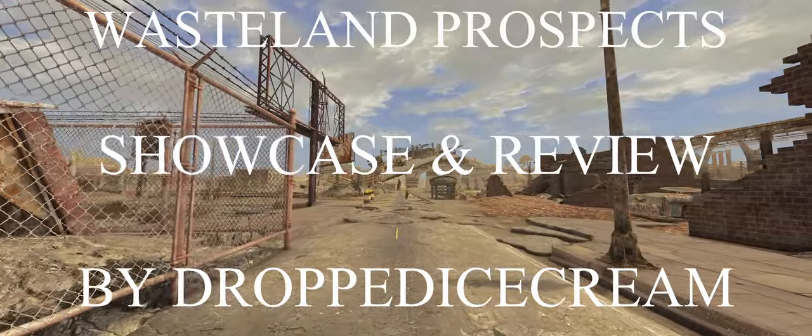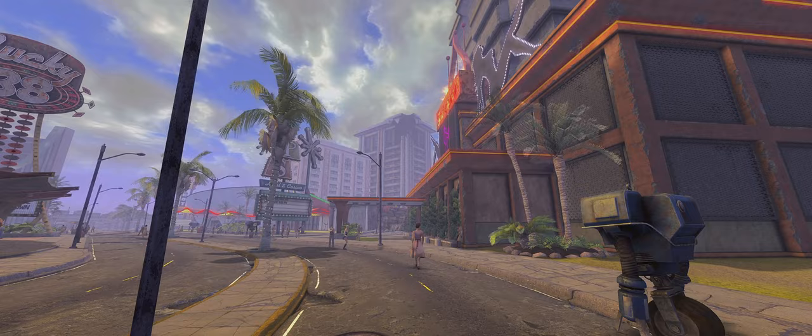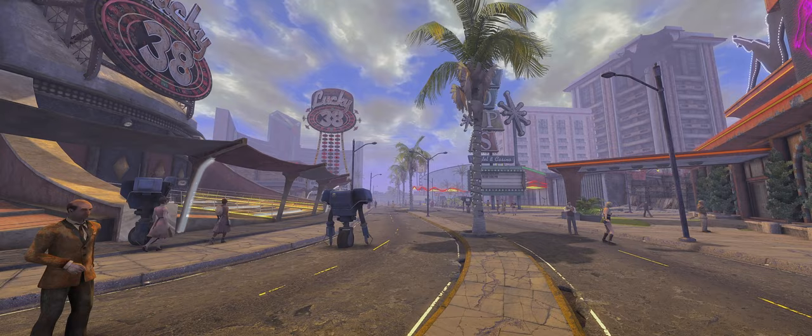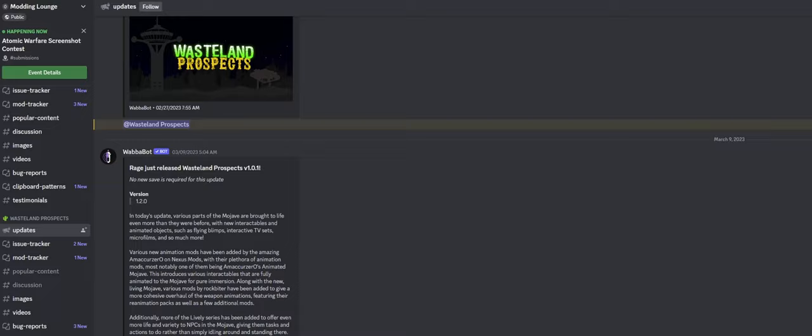Hello, and welcome to my ModList Showcase, where I give an overview and opinion on ModLists to help find the right one for you. This time we are looking at Wasteland Prospects, released for Fallout New Vegas and created by Rage. The version I've been playing on is version 1.4, released on the 20th of March 2023, and you can check on the ModList Discord linked below for any changes and updates.